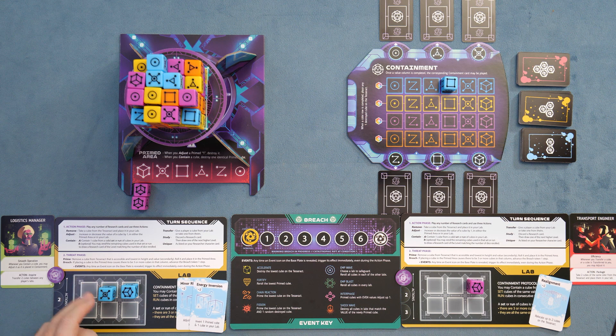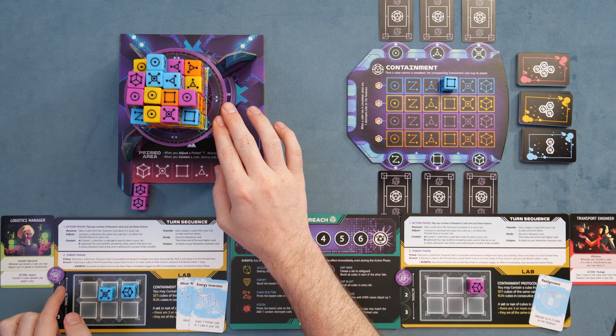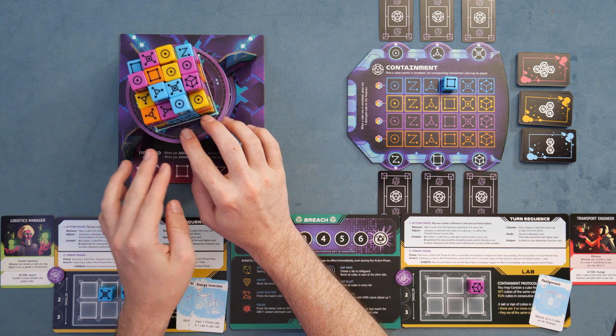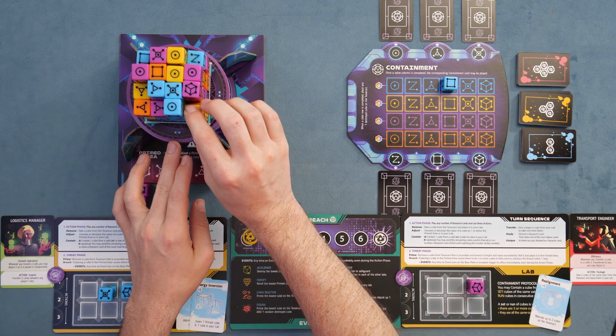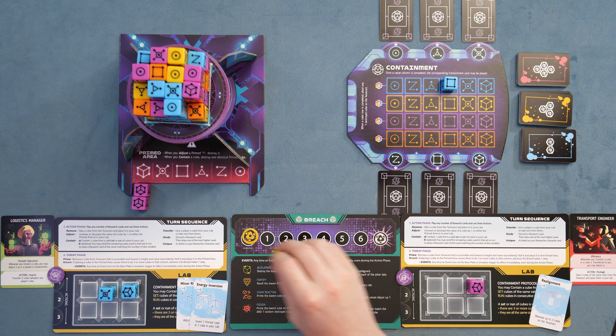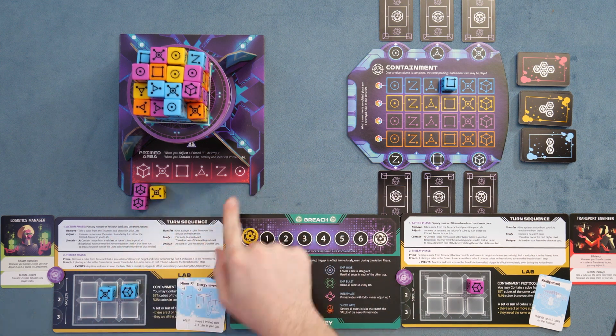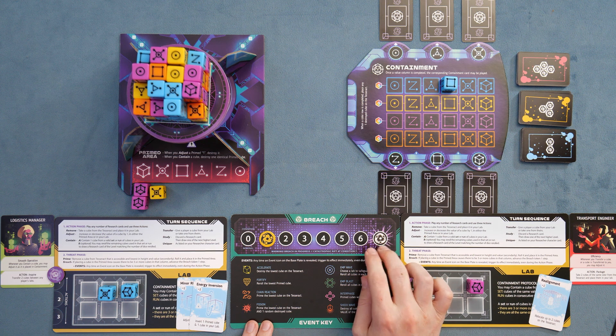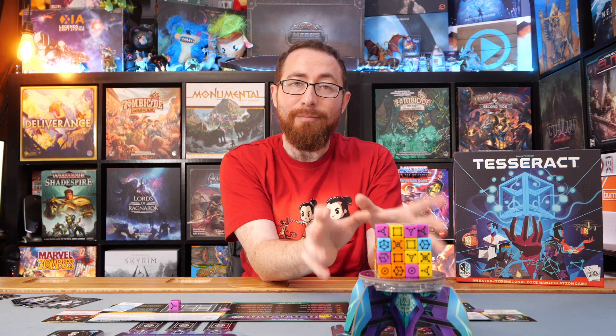Then I'm going to go ahead to the threat phase. I've done three actions — I pulled two and I contained. In the threat phase, you're going to remove the lowest cube from the Tesseract. You're looking for the lowest color and then also the lowest number. We're going to grab it, roll it, prime it, and it's going to go into the primed area. You need to be mindful because if you ever add a third cube to the primed area, that's going to result in a breach where you're going to advance this token, and if you have too many breaches you lose. You need to find ways of containing primed dice or removing them from the board.